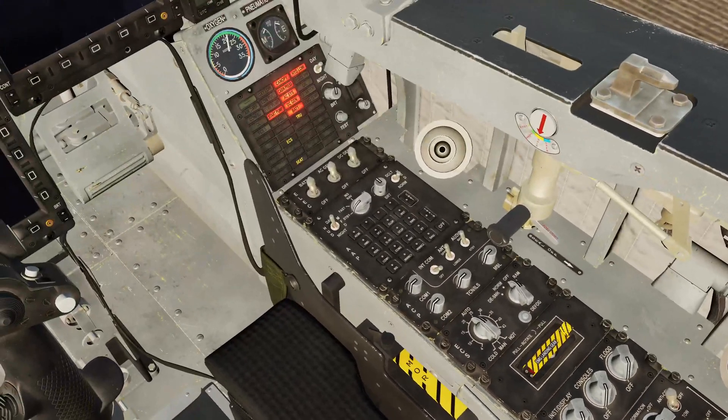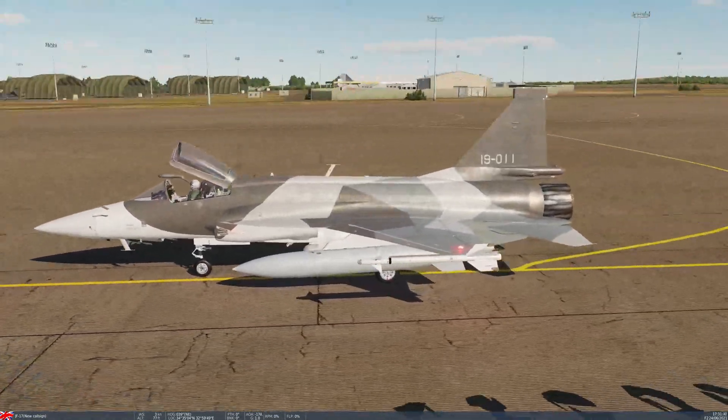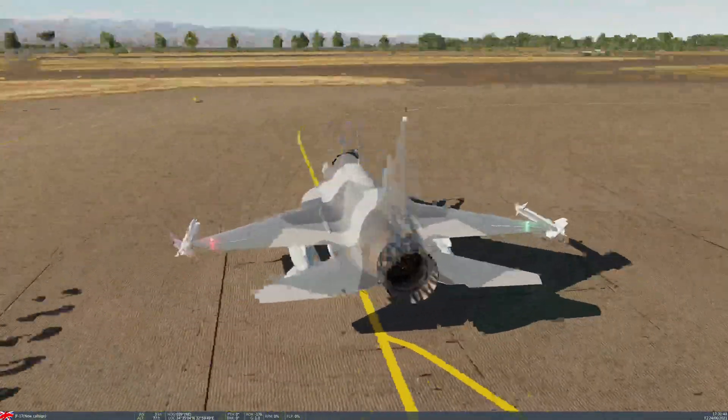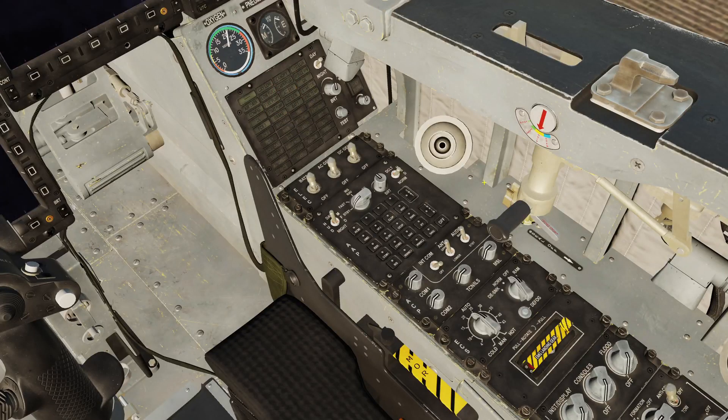Let's jump outside so you can see the lights. They're all modern LED lights and pretty bright. We've got the anti-collision flashing so that the ground crew know we're about to do something.